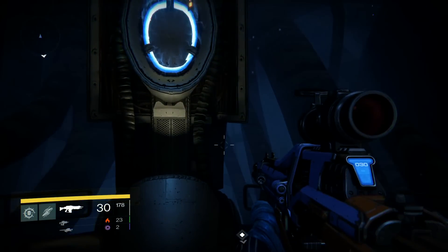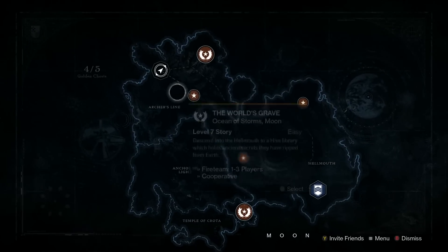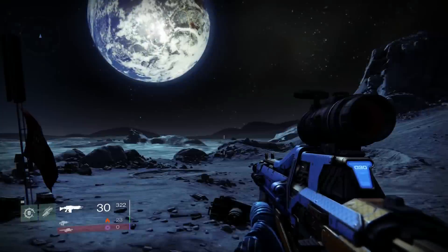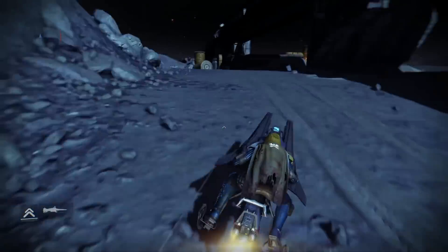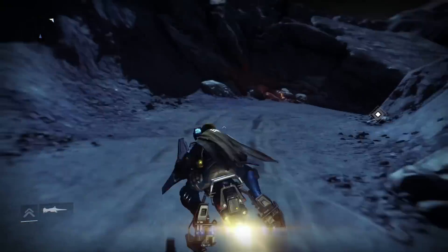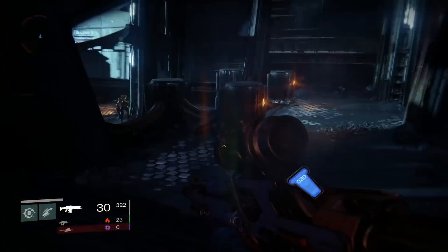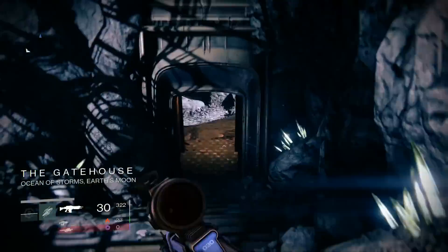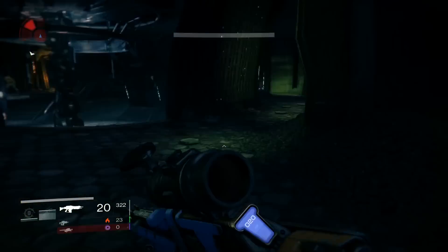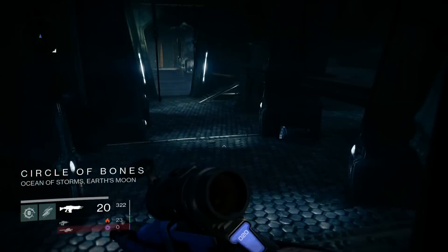I'm going to show you Trader's Catch and Dust Warren. It's a really fun way to get there - it can be a little frustrating at first. We're going to jump into it - I'll go to patrol on the Moon and fast forward to the areas we need. Ultimately we want to make our way to Circle of Bones and then the World's Grave, but you can find your way there as most of you likely already went through the story.